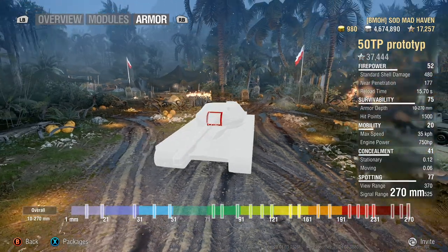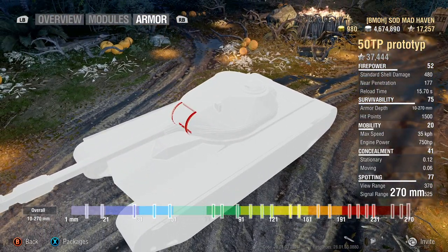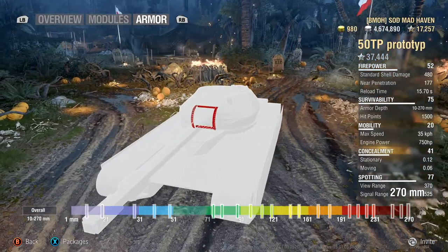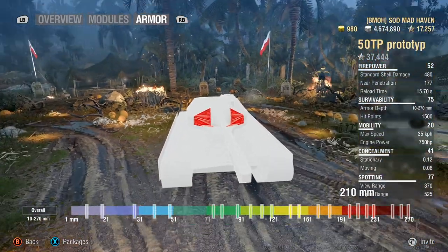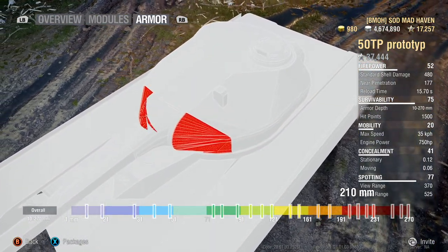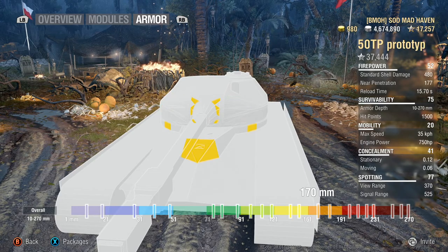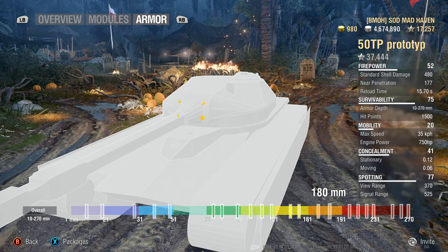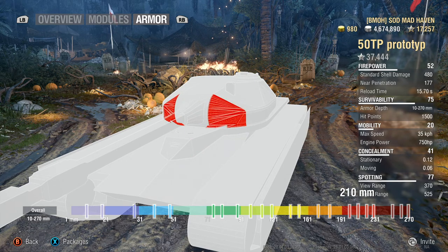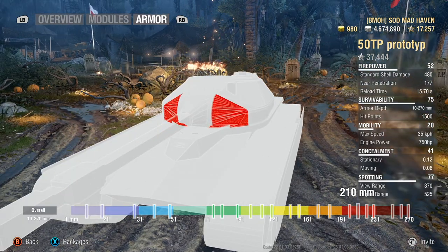Looking at the armor: the gun mantlet is 270mm, which is really helpful for overmatching incoming rounds. Your downfall is the 210mm area that flattens out near the front — down near the lower part of the turret it's a bit flat, and if you're not well-angled or you're aiming down a hill at your maximum 10 degrees, shots will shred right through that armor.